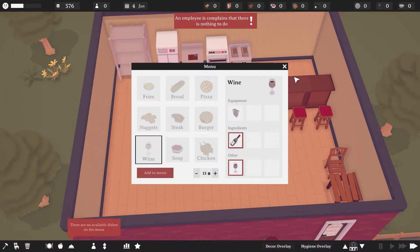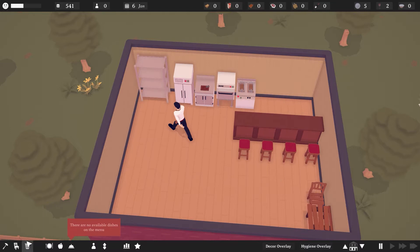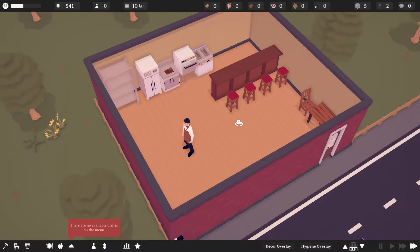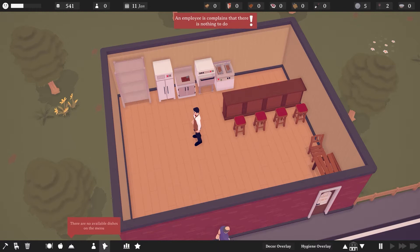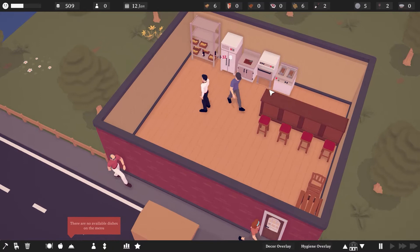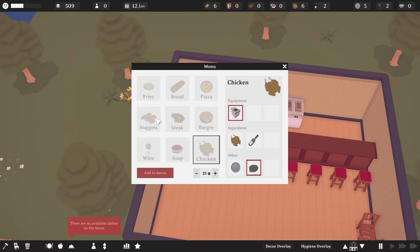Now we're going to add stuff to the menu — nuggets, fries, and wine, once it all gets delivered. There's the delivery man. So now we gotta wait for the food delivery to get here. It's almost here and the repeat will make it delivered again. I really like the style of this game, it looks nice. There's the delivery man — bing! We're loaded up. We've got all kinds of wine and the chicken is in the fridge.